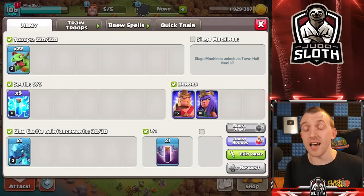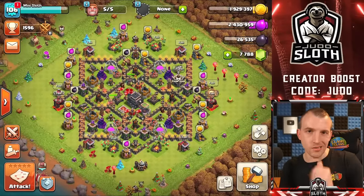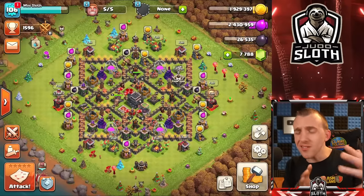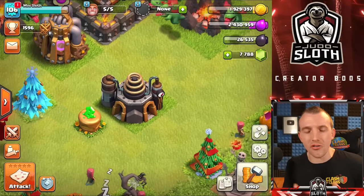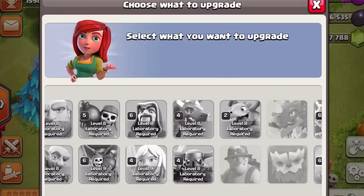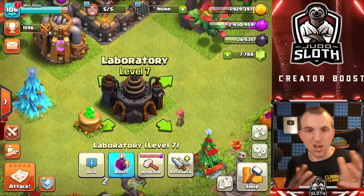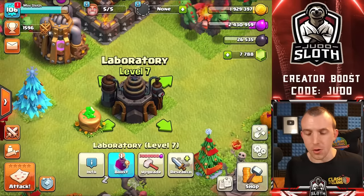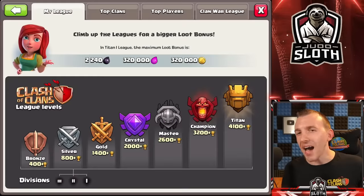If you are below town hall 9, the barch strategy will serve you well, but you probably don't need to worry about walls too much until you get slightly higher level. A couple of other points: do not forget about the lab when you are solely focused on upgrading your walls. It's very easy to forget lab upgrades, so make sure you're keeping an eye on it — you might realize your lab upgrade is finishing soon and should start saving elixir for the next lab upgrade.